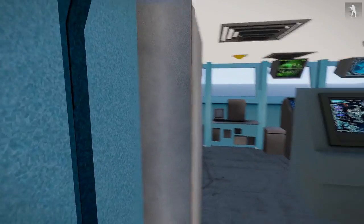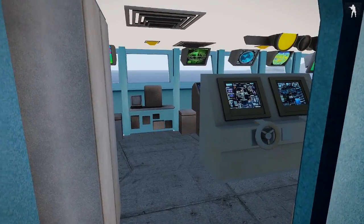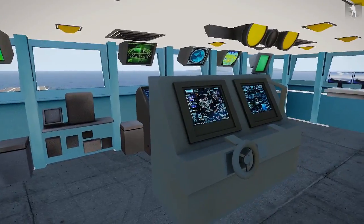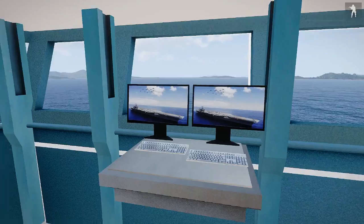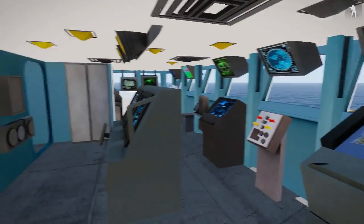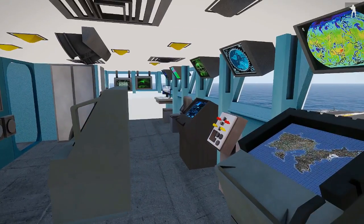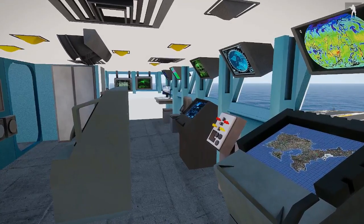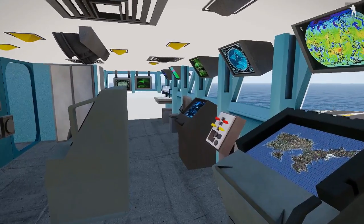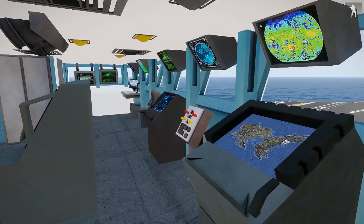We're very happy to have this here aboard now. This is the new nautical bridge built by Joey — that's very nice, I like it a lot, I hope you like it too. It gives a whole new meaning standing here on top of the carrier and looking down at what's going on in the world.